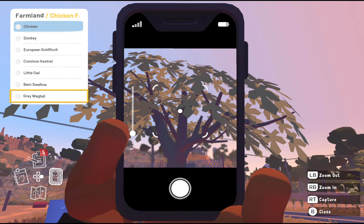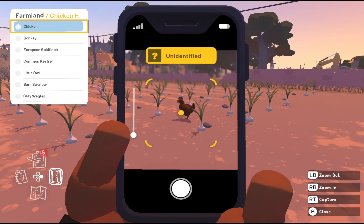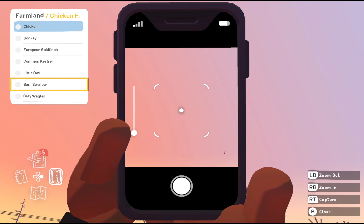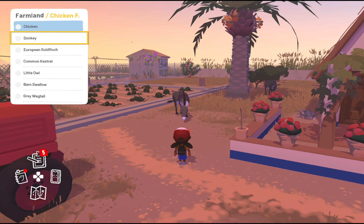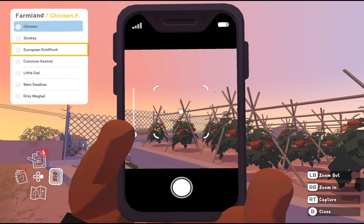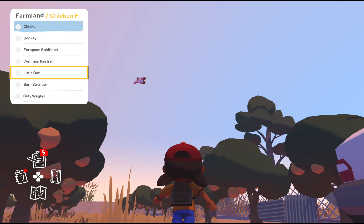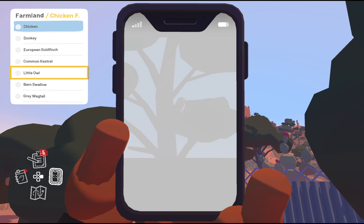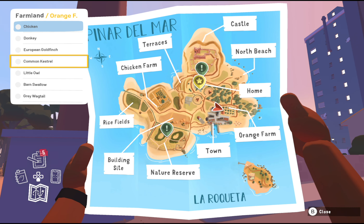Moving on to the farmlands. Six of the seven farmland animals you can find on the chicken farm. The wagtail is usually hanging around at the big tree at the entrance. Chickens are on that little field. The barn swallow is flying above the farm. The donkey is right there in the middle. The goldfinch is located somewhere around the tomatoes. The owl is circling around that tree and the top of the farmhouse. The last one, the common kestrel, actually took me a long time to find — it's not at the chicken farm, it's at the orange farm, just flying above.